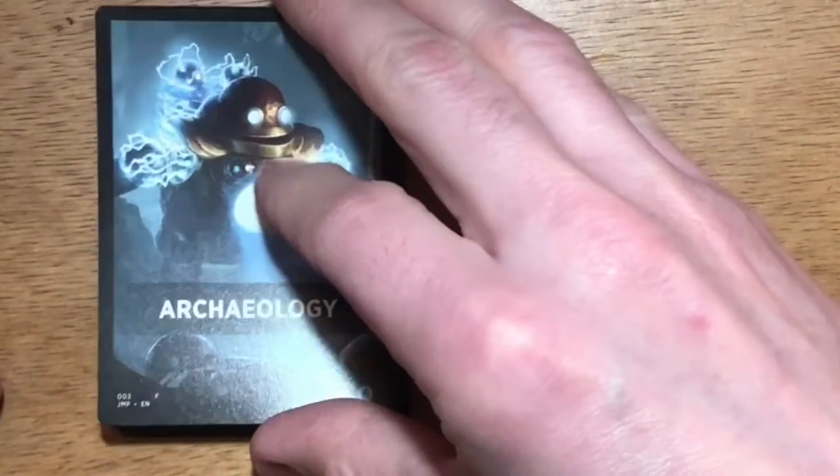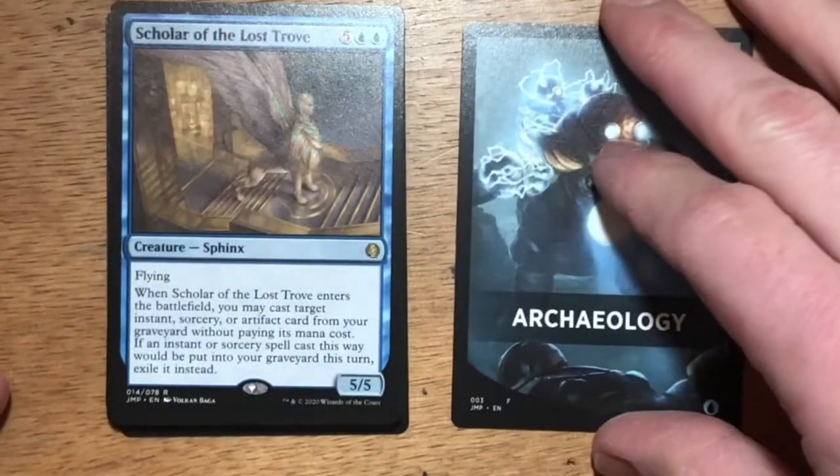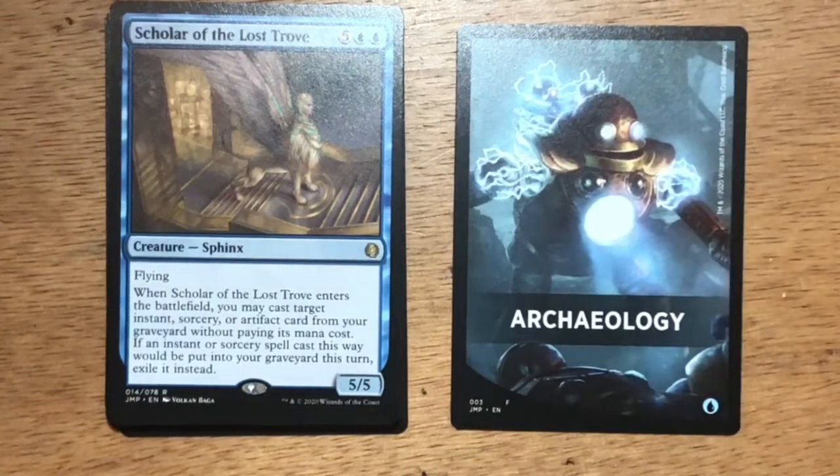Alright, for the great reveal of our Rare and Mythic Rare — will it be something awesome? It is Scholar of the Lost Trove. Seven mana, five and two blue, five-five Flying Sphinx. When Scholar of the Lost Trove enters the battlefield you may cast target instant, sorcery, or artifact card from your graveyard without paying its mana cost. If an instant or sorcery spell cast this way would be put into your graveyard this turn, exile it instead. Looks like the Archaeology deck is going to be built for the long game — I can get Scholar of the Lost Trove down and cast one of those goody instant, sorcery, or artifact spells from my graveyard.